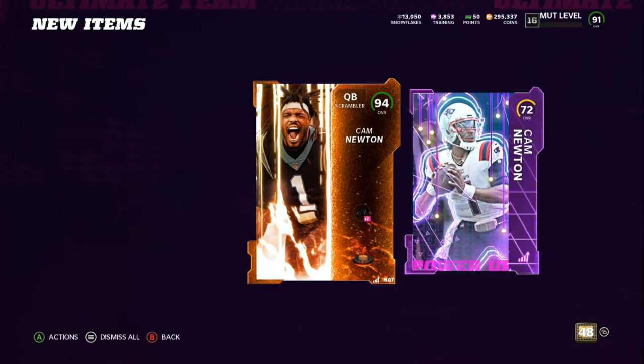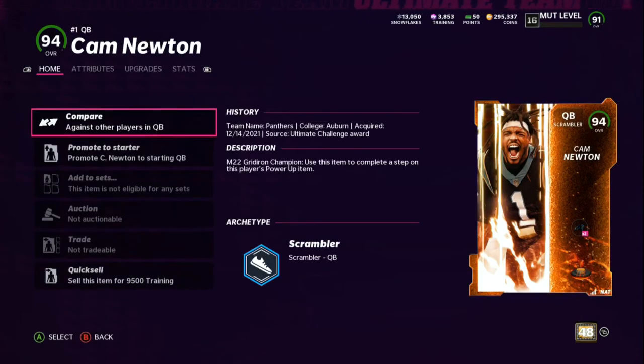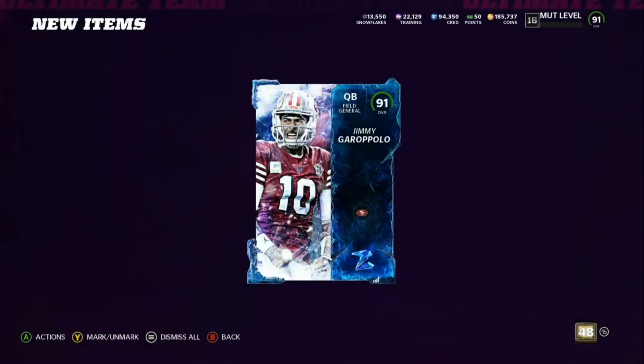What I did was take about an hour and a half and grind out some challenges. I finished the 94 overall Cam Newton Gridiron Forge, quick sold him for training. Then I went into my binder, made sure I quick sold anything I didn't need, and turned that — about 25k worth of training — into the 78 plus Zero Chill packs.